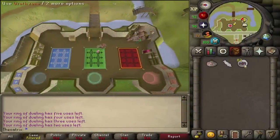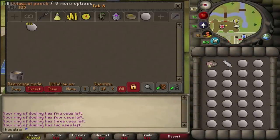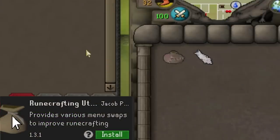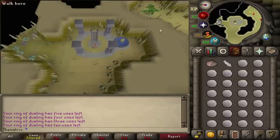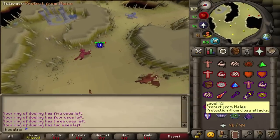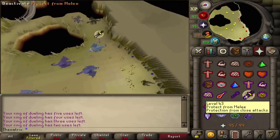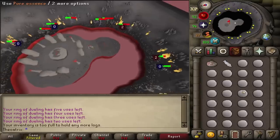So this is how the runs work. Starting at the bank, you fill up your Runecrafting pouches — I suggest installing the Runecrafting Utilities Runelight plugin, which allows you to have the Fill option as your left-click. Once full, you teleport to the Myths Guild and enter the dungeon through the Mythic Statue. Once you're in, you run south — in this area there's a number of different dragons, so when you're running past, flick Protect from Melee on. Continuing south, you'll come across a dungeon exit that takes you to the ruins of the Wrath Altar. Click on the ruins to enter, and then craft your Wrath Runes.